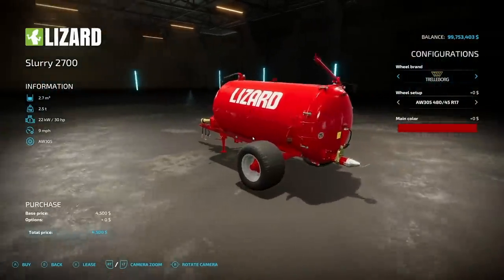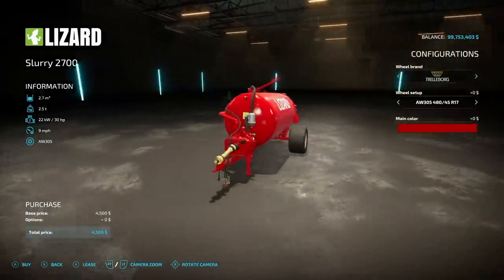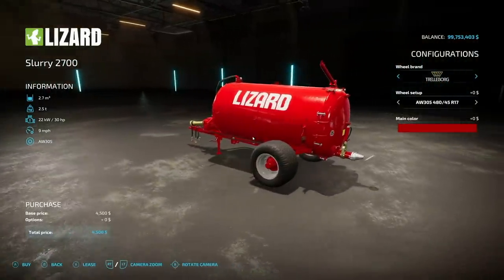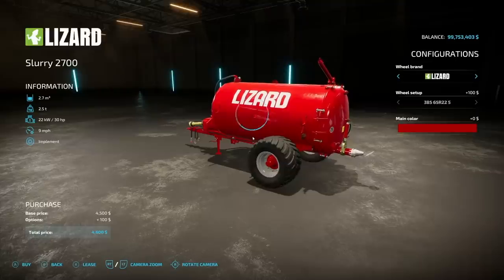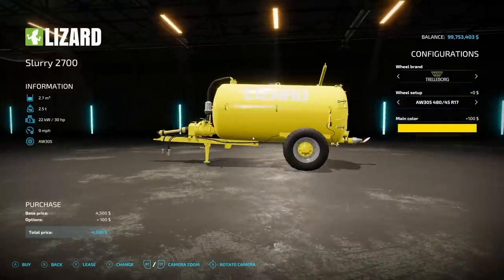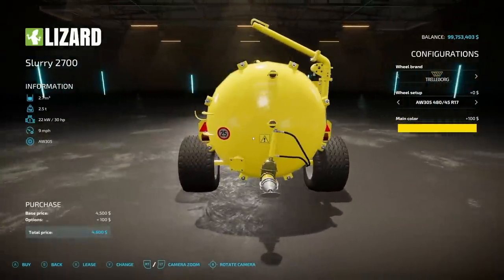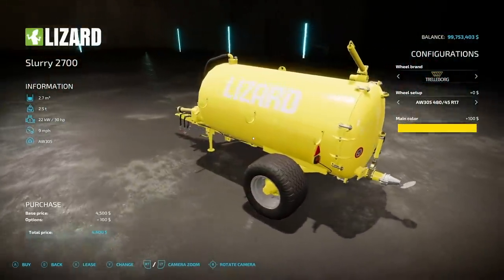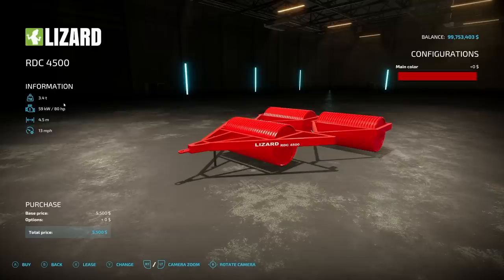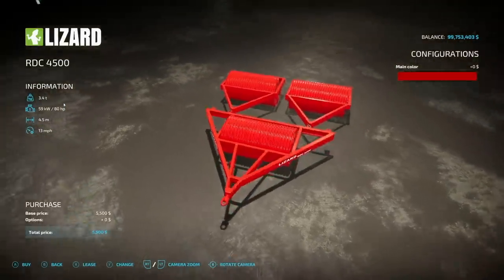Next is the Lizard Slurry 2700, which holds 2,700 liters of slurry or digestate. It weighs 2.5 tons by itself and requires 30 HP at 9 miles per hour. Wheel brands include Trelleborg, BKT, Firestone, Lizard, and Michelin. You can change the main color which also changes the hubs, but no rim color option. According to the website it has a 9-meter working width, so be aware it is a slurry spreader.